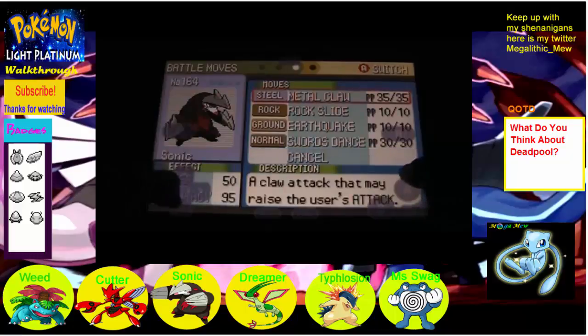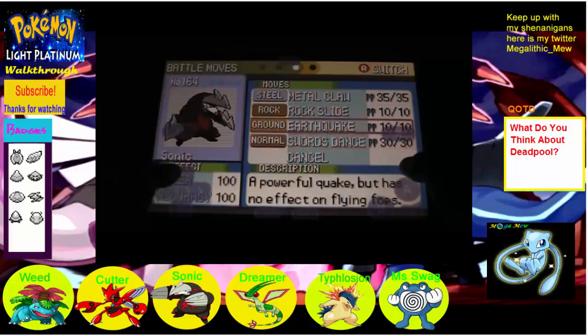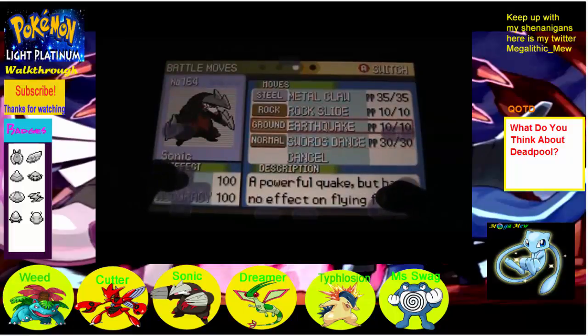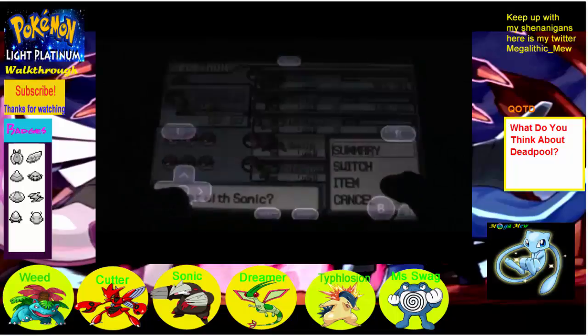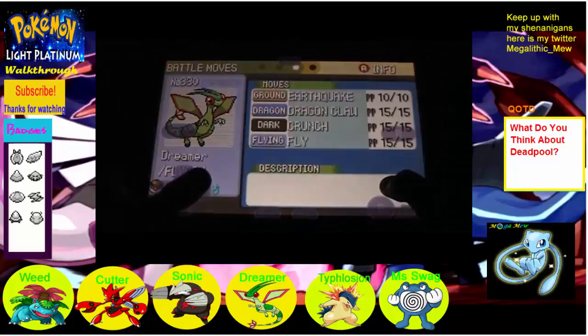And I got Sonic with Metal Claw, Rock Slide, Earthquake. Setting up is going to be very important — beneficial, even. I'm just going to plan to set up most of the time. I know that's a bit over the top, but it's the Elite Four, man.